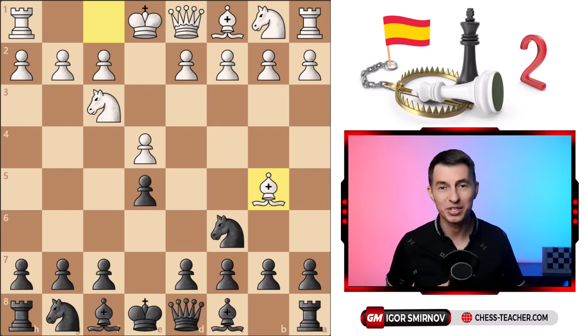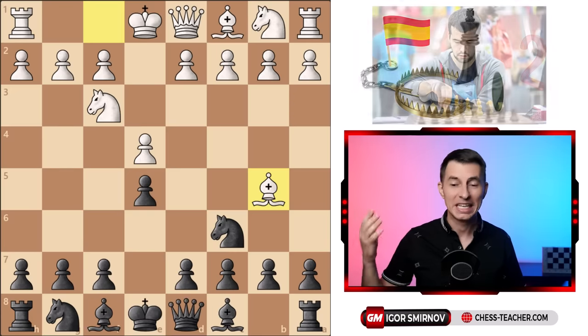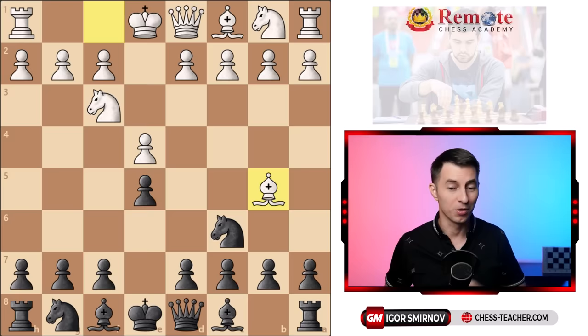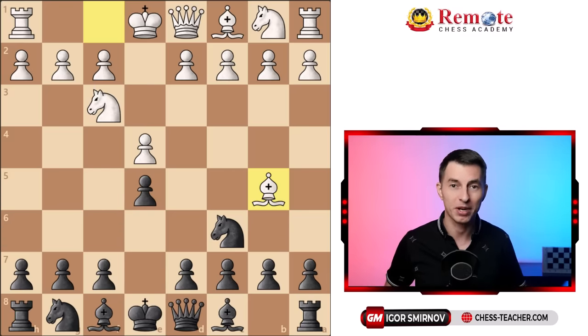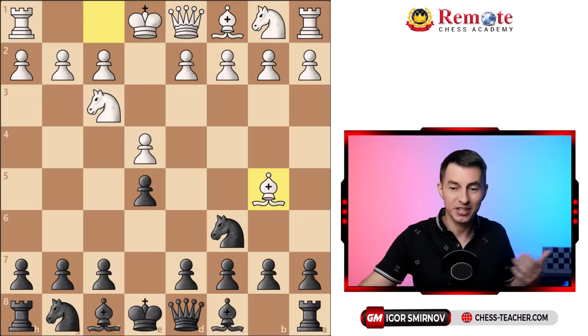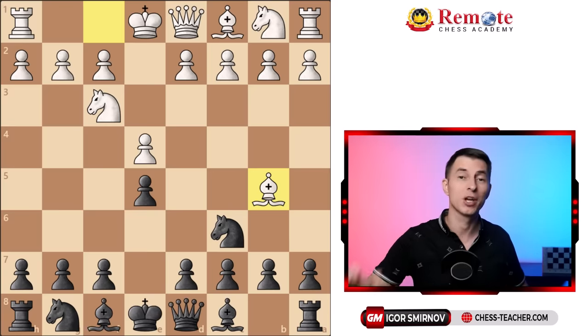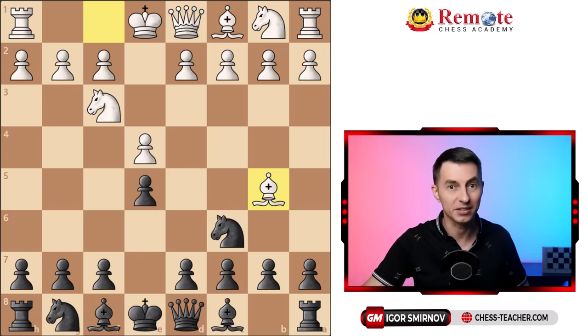As for the next trap, I was really surprised to see that the player who was trapped by this is Jan Nepomniachtchi, who played two world championship matches against Carlsen and Ding Liren, although he lost both. Anyway, he was one of the best players in the world and it's crazy that he could fall into one of the basic traps in the Ruy Lopez opening, but it simply goes to show you that it is really effective and it does work.